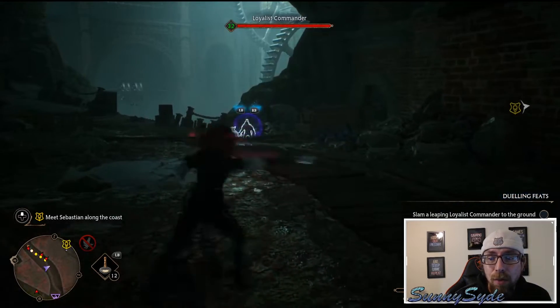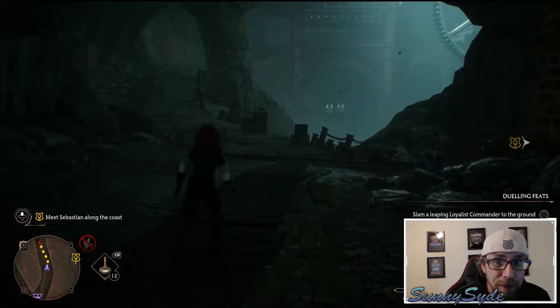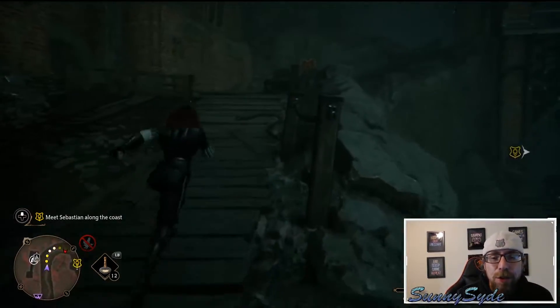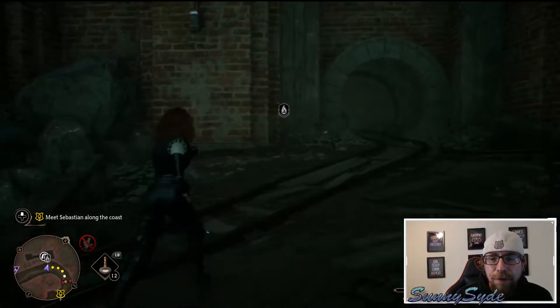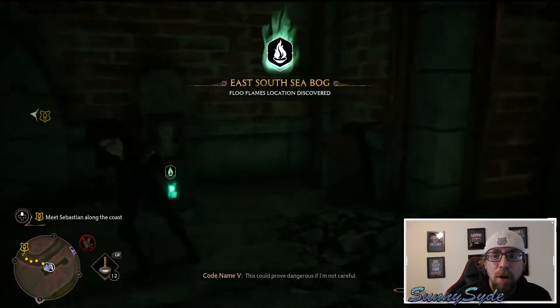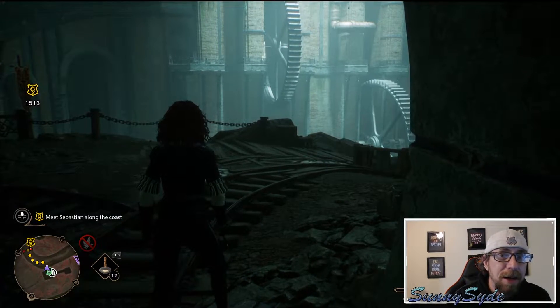Along the way you will have some enemies, so you're going to have to defeat those. Once you run up the path just a little bit, you're going to see some little train tracks and you're going to come across your very first Floo Flame. It's going to be on the left side in this little small tunnel, and you'll have quick access to the first Floo Flame on this other side of the map.